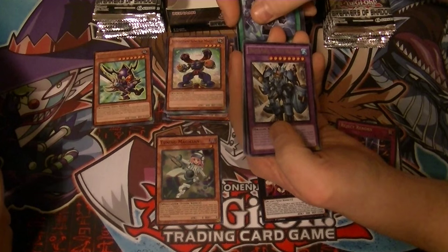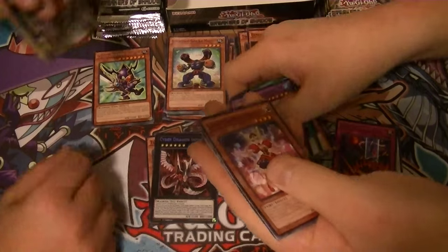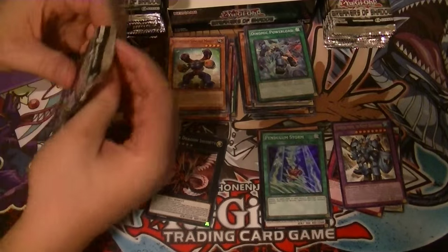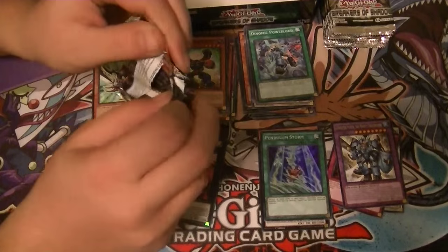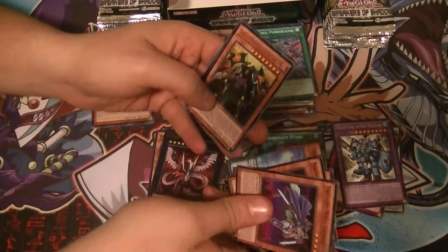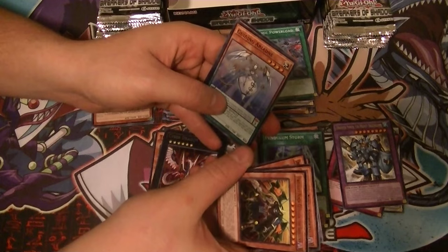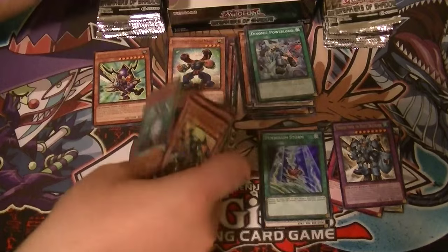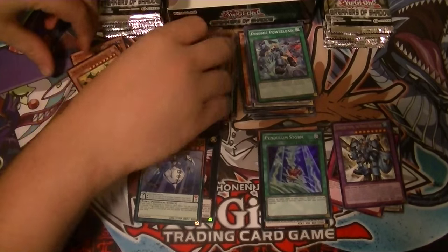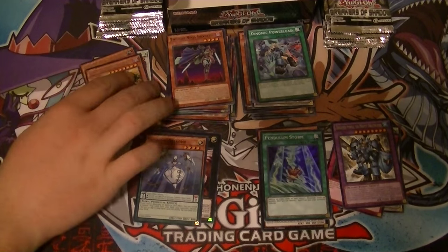We got a rare Dynister Power, the Mighty Draco Slayer, and a super rare Pendulum Storm. How many of those are you going to pull — roughly two a box. The most expensive super in the set is $6, the most expensive ultra is $8, and excluding the big three secrets, they're less than $10.